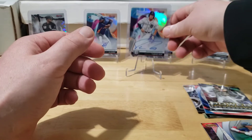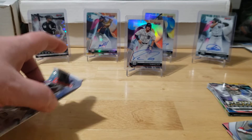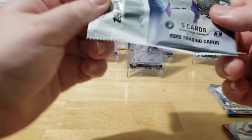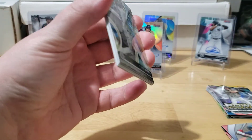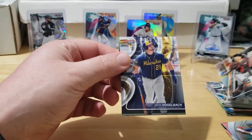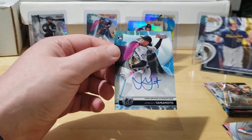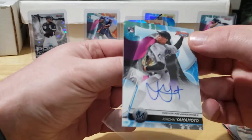The case was very nice with the Dominguez and also the Torkelson. We'll see if we still get a case hit auto. Can't complain with the Dominguez, Nick Gonzalez out of 150, Torkelson refractor, Yordan refractor - overall really nice case. Got some other nice little goodies too - there's a Joe Adele refractor. Speaking of nice goodies, little Buster.